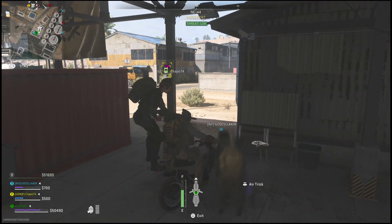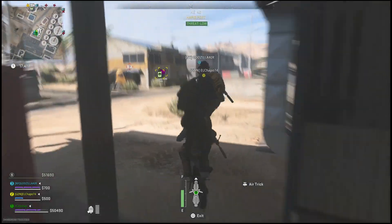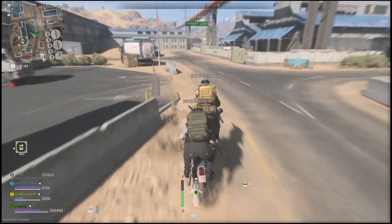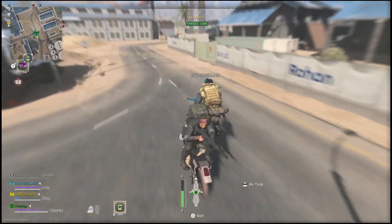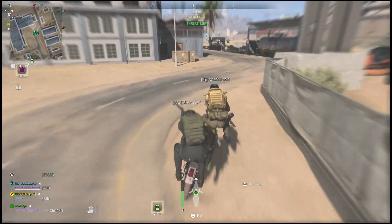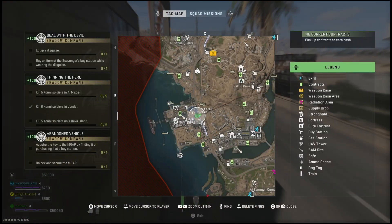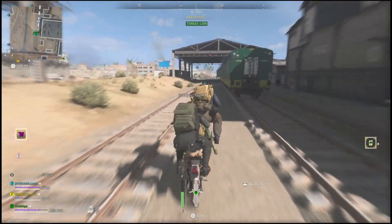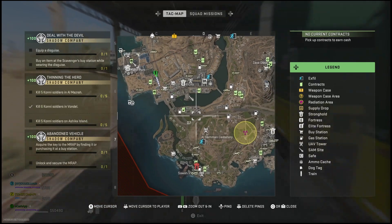Now unlike last season where you could go to Halford Port for the cartel, this time around what you'll have to do is actually go just next to Halford Port. The Kony soldiers will spawn in certain resupply choppers and what you want to do is come over to this area here, because a lot of the resupply choppers will end up spawning here, but you can do this almost anywhere on the map.